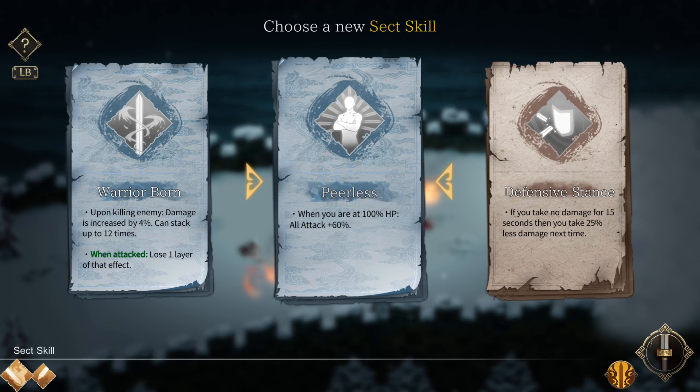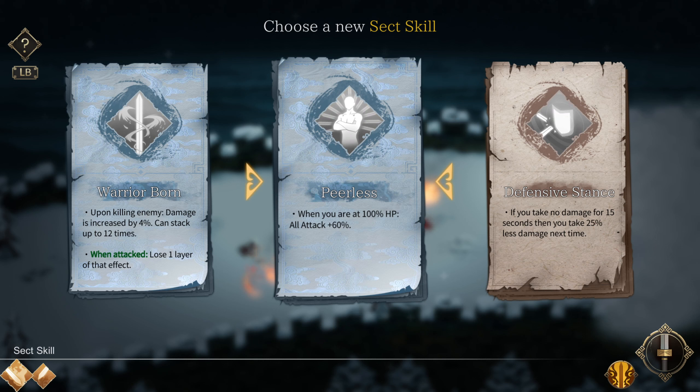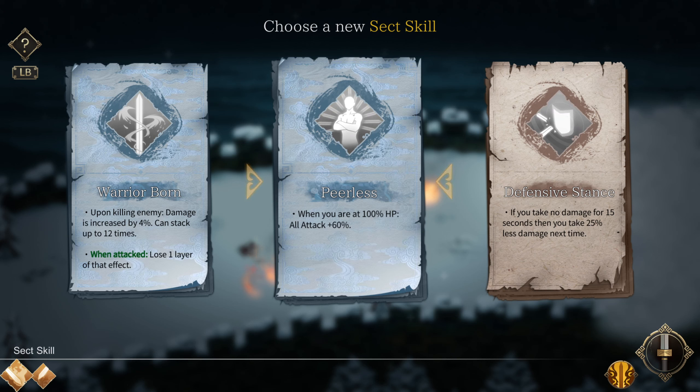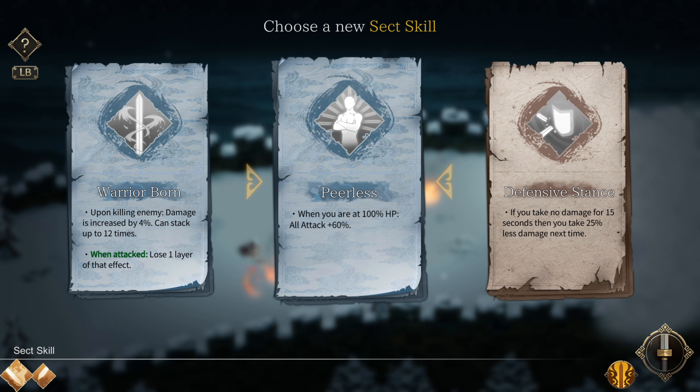But that was like an impossible level of scroll, so... Warrior Born: upon killing an enemy, damage is increased by 4%, you can attack 12 times; when attacked, lose one layer. Not that effect. Fearless: when you are at 100% HP, alt attack damage plus 60%. If you take no damage for 15 seconds, you take 25% less damage.